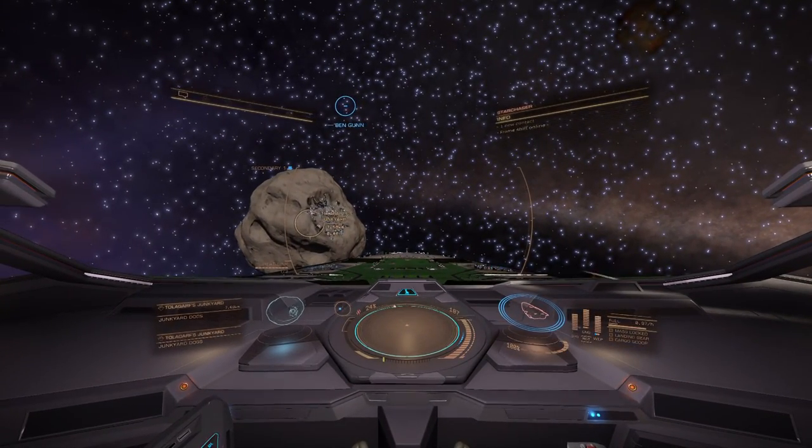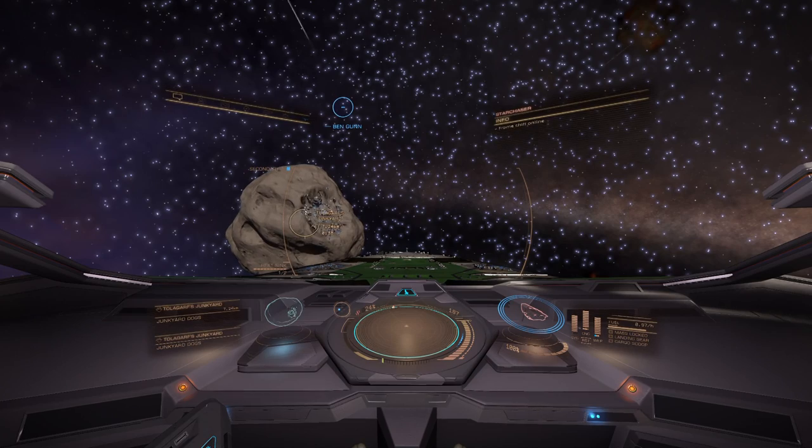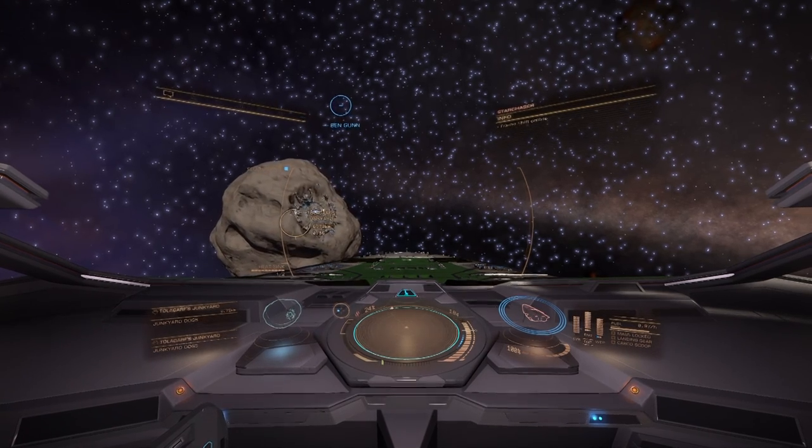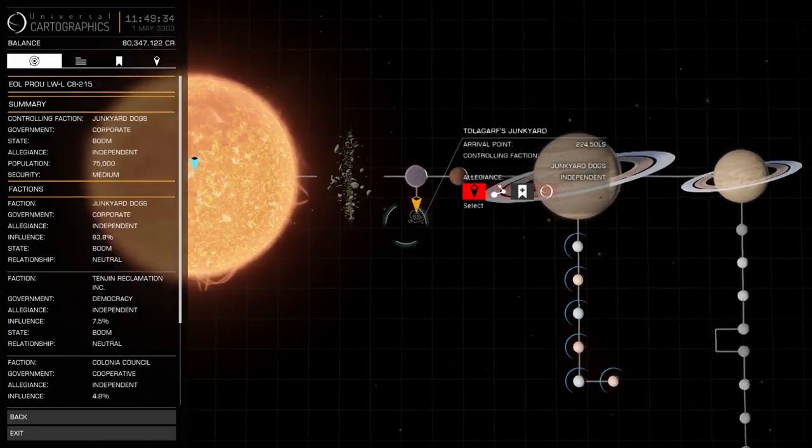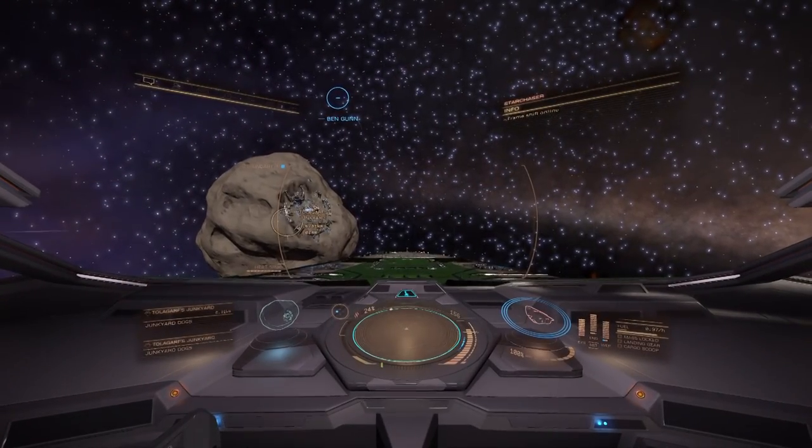We are one jump from the main system of Colonia and have discovered this unusual station inside an asteroid — the intriguingly named Tallguff's Junkyard. Let's dock and have a look inside.